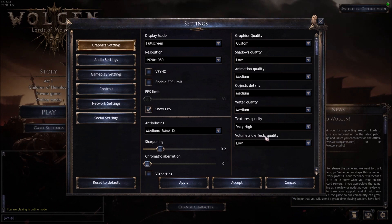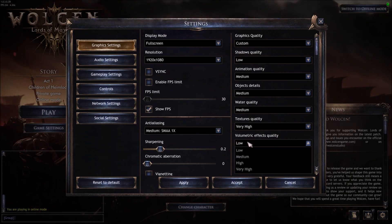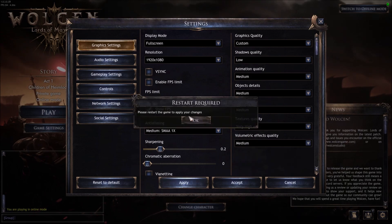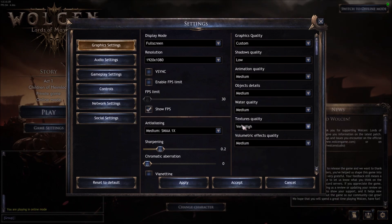The last setting: Volumetric Effect Quality. This one is a big one — similar to shadows, it's about 4% per bracket. Go with Medium; if you need more FPS, go with Low. You will see a huge impact when you change this setting. After that, press Apply and OK. Now we will go into the config file.